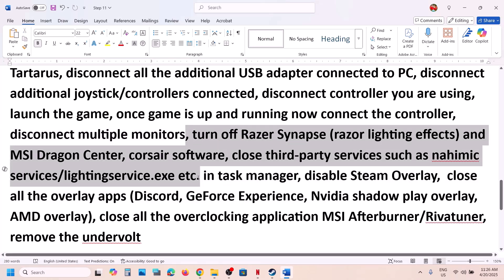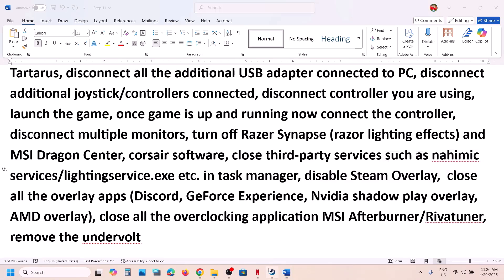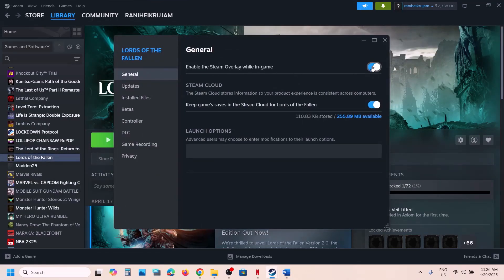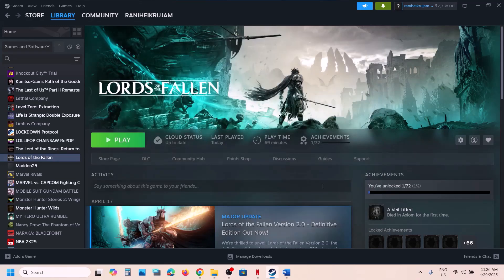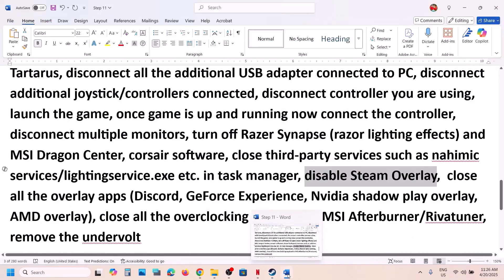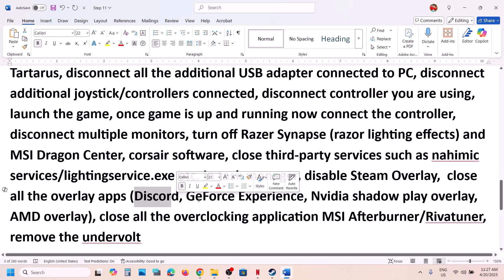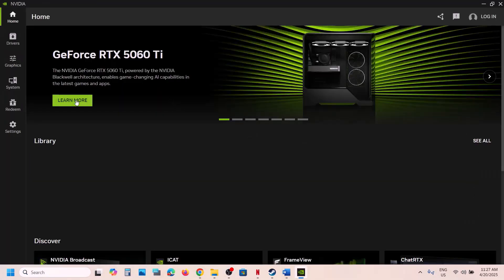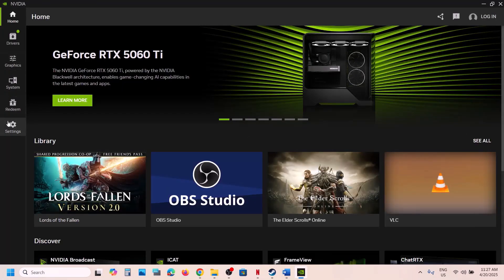Also try disconnecting multiple monitors and launching the game on a single monitor. Close any third-party applications or services running in the background. Disable Steam Overlay — right-click the game in Steam, select Properties, and turn off the option that says Enable the Steam Overlay While In Game. If Discord is running, go to Discord settings and turn off its overlay as well.